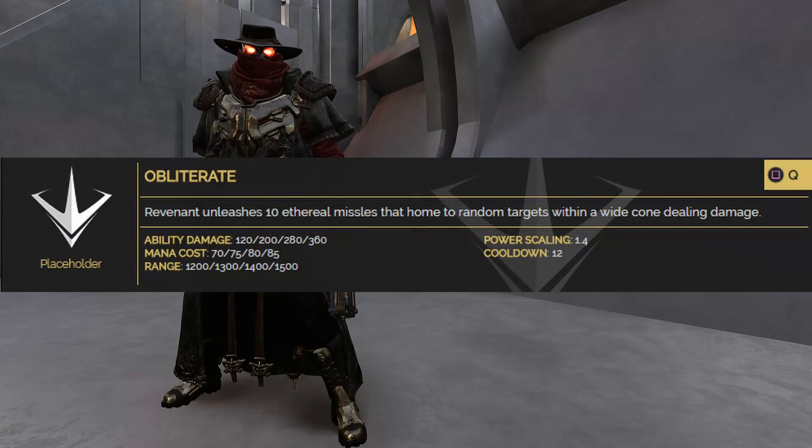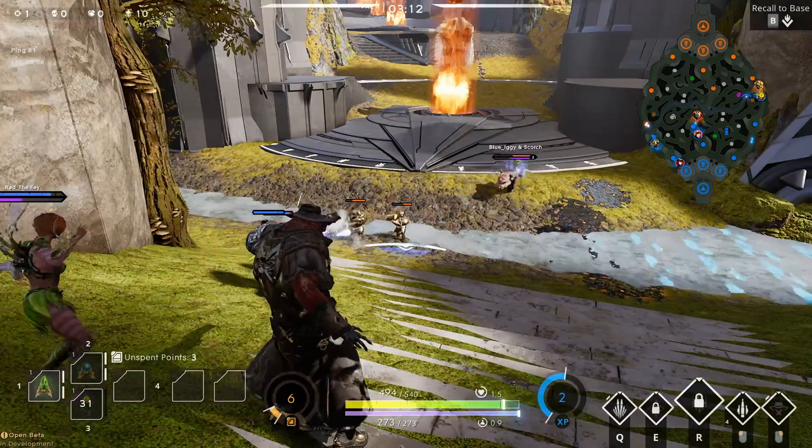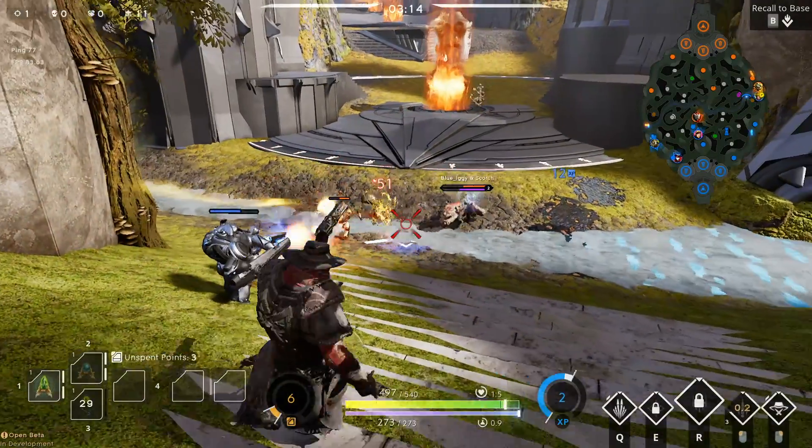Revenant's Q is Obliterate. Revenant unleashes 10 ethereal missiles that home to random targets within a wide cone, dealing damage.